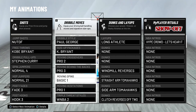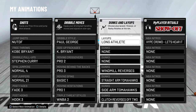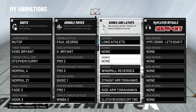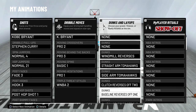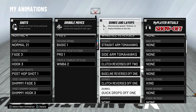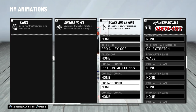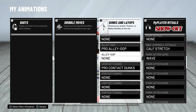For my dribble moves I have Moving Crossover Pro 2, Behind the Back Pro 3, Moving Spin Basic 1 — which has a glitchy move I'm still learning — Moving Hesitation 1, and Triple Threat Style WNBA 2. For layup package I have Long Athlete, easily the best layup in the game for hop steps. I have two dunk slots empty waiting to hit 99.9 so my driving dunk goes to 85 for basic 360s and leaning windmills. I have Windmill Reverses, Straight Arm Tomahawks, and Sidearm Tomahawks — those two hardly ever get blocked and are the best dunk packages in the game. I also have Clutch Reverses, Baseline Reverses, and Quick Drops Off One which also rarely gets blocked. For alley-oops I have the Pro Alley-Oops and Elite Alley-Oops, plus Pro and Elite contact dunk packages that only show once I hit 99.9.